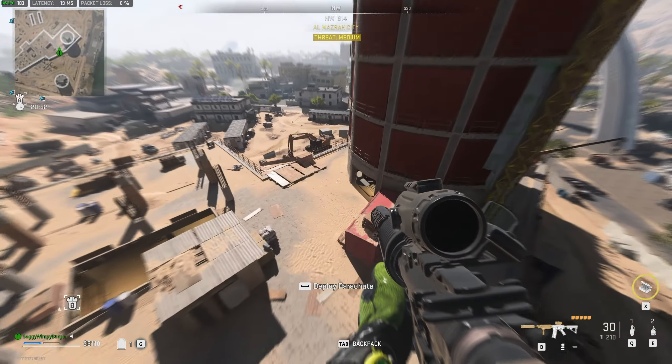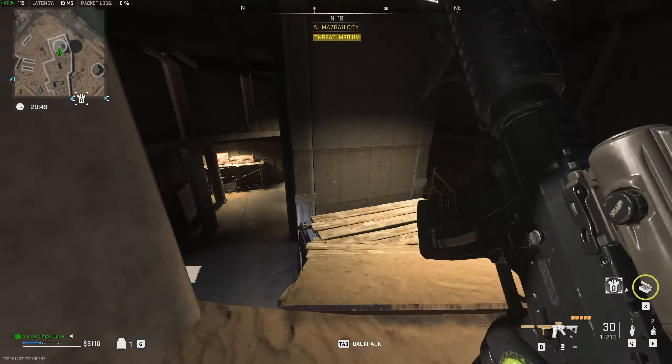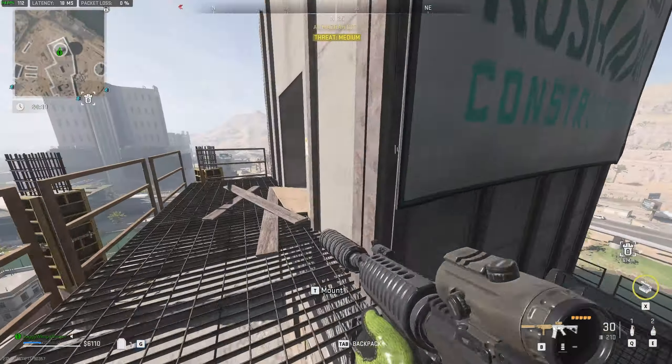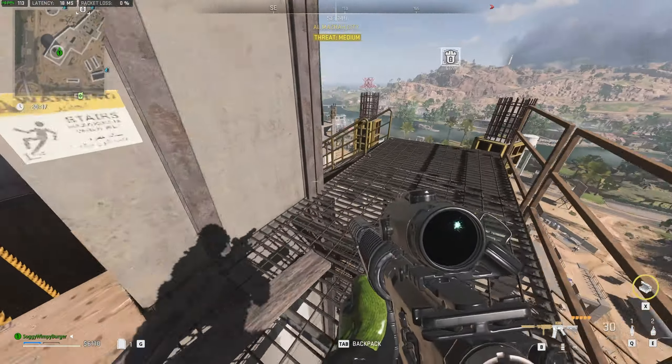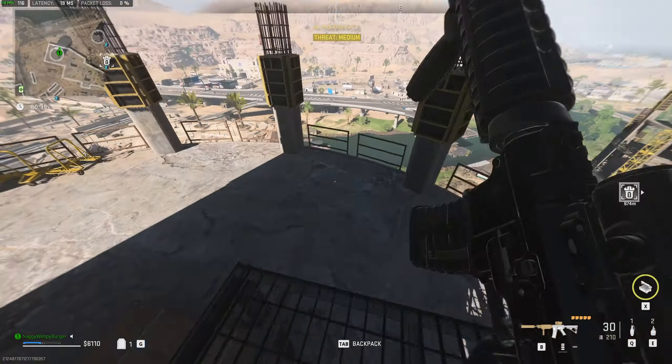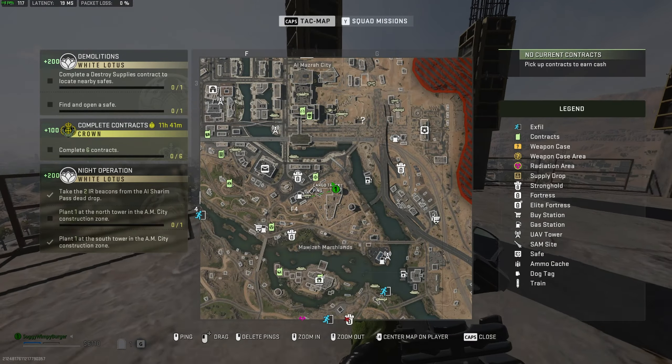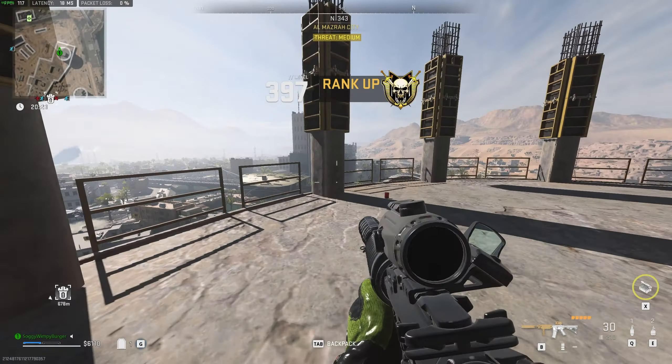Now to head to the north construction tower, which is a simple parachute away if you're already up one of them, and there's a zipline up here as well. This time we're at least a little bit higher — I think we can just place it here. Do we need to go down a bit? I think we do. And there we go — place IR beacon. With that, we've now finished Night Operation for White Lotus.